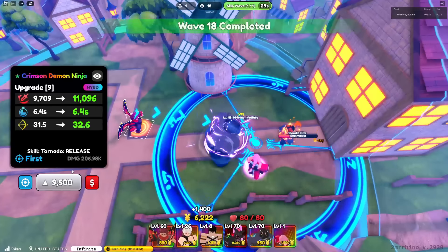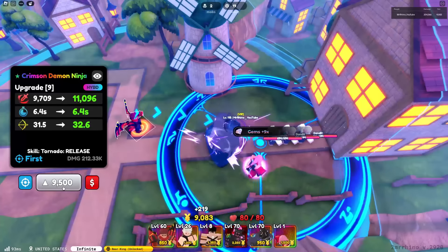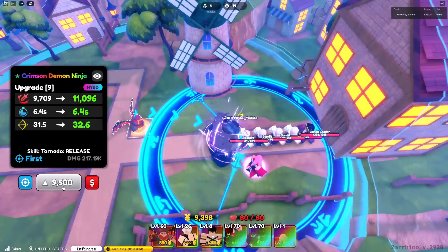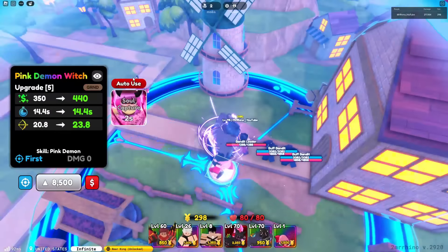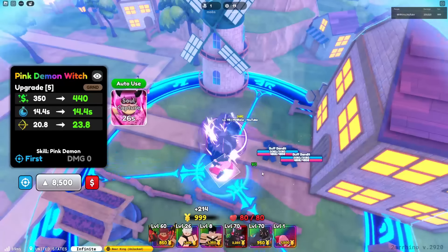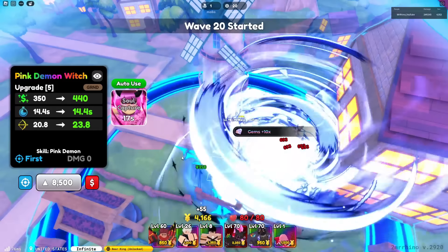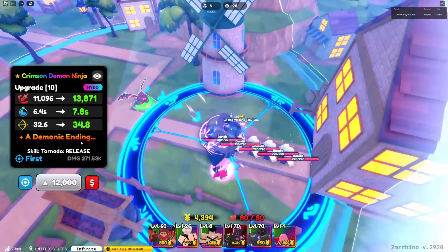We're getting some money now. Upgrade ten his stats are 11,096 damage with 6.4 SPA and 32.6 range — he's attacking frequently now, what the hell! Stop killing them — I'm literally getting zero money. This unit kind of sucks when the enemies are so weak that the farm cannot even soul capture.